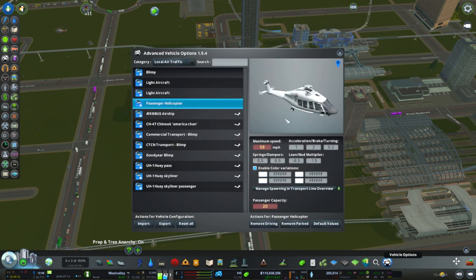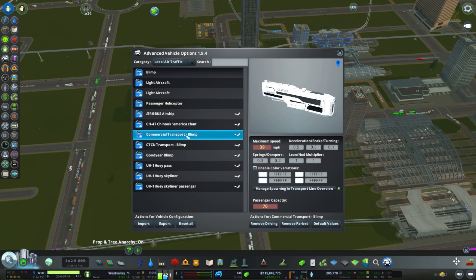It's the new one — version 1.9.4. Passenger helicopters — 70 people, man, 70 people on that.